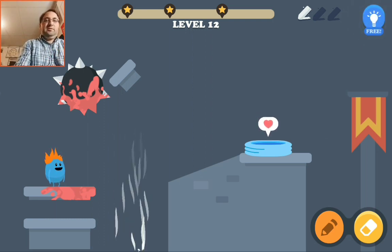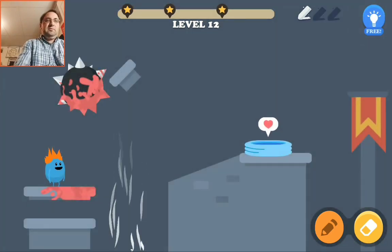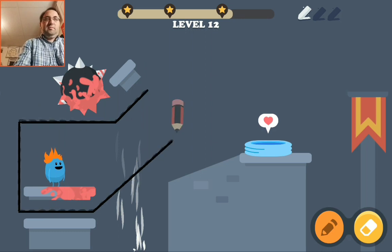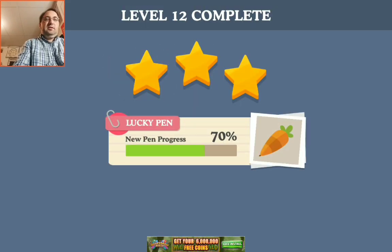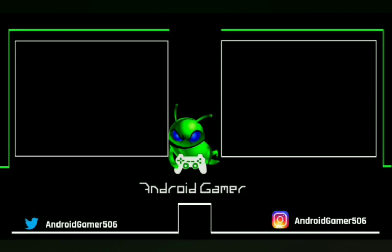Okay, let's see how we do this one. There we go. I think I'm going to leave this episode here. If you want to try this for yourself and see how far you get, I'll leave a link for this in the description below. It's Android Gamer, later days, and happy gaming! I'll see you soon!